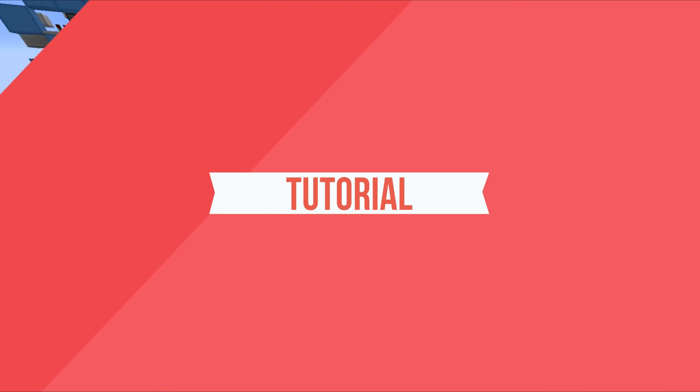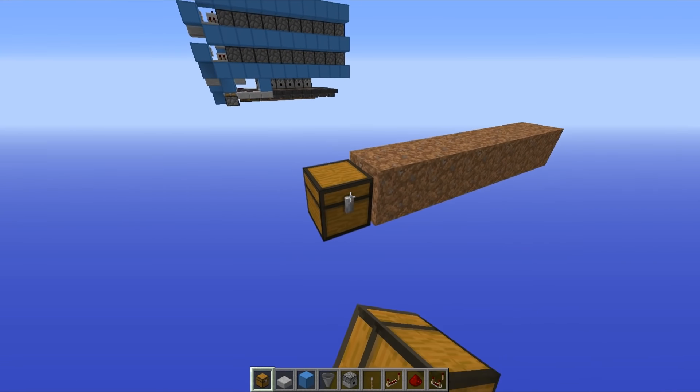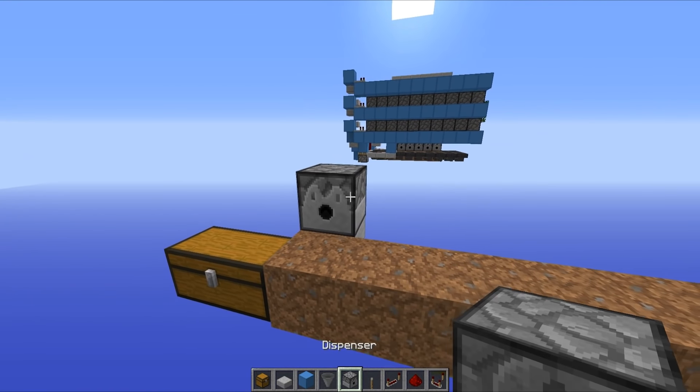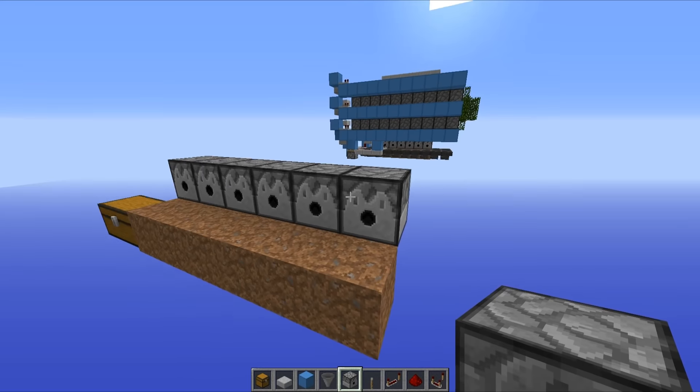To get things started you want six blocks of dirt in a line just like this. The first thing we're going to do is place down a double chest - that's where our saplings are going to be stored. Then you want to place a temporary block there so your dispensers are facing inwards, and all of these need to be filled to the brim with bone meal.